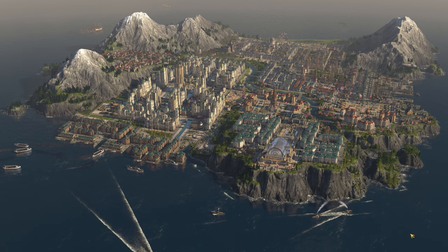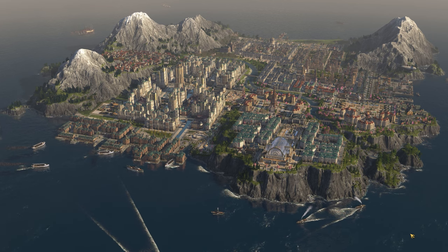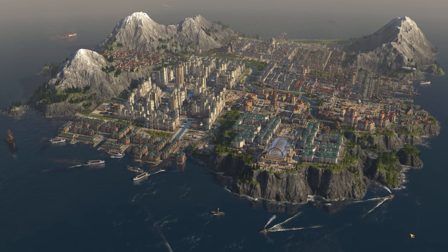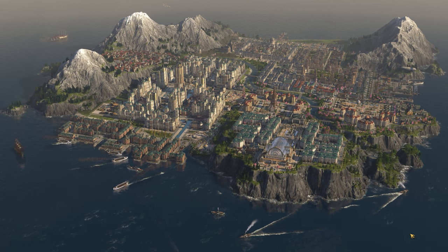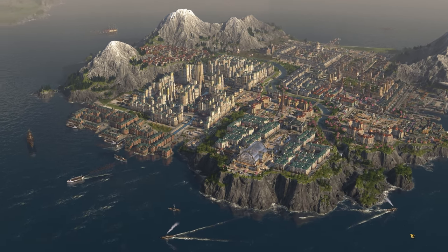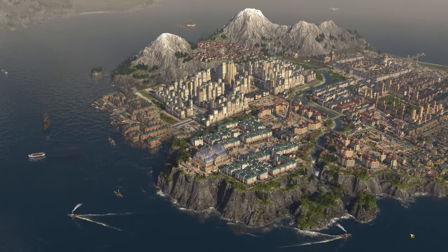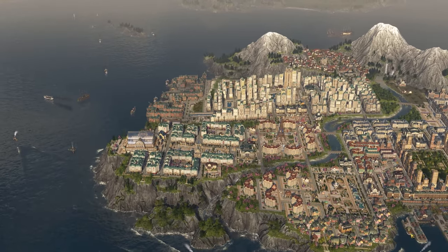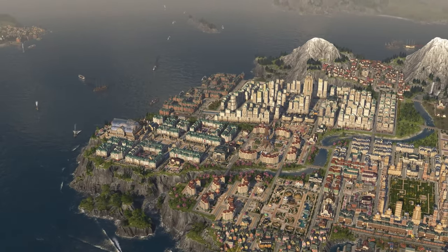In order to do that, I've had to finalize the layout of the city of Swords, and that is finally now complete. This is Swords, and this is where everything is going to go and where everything is going to stay. In terms of the amount of houses for every tier of residents, the island is now done.